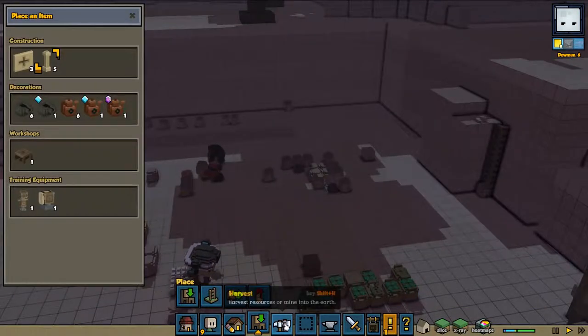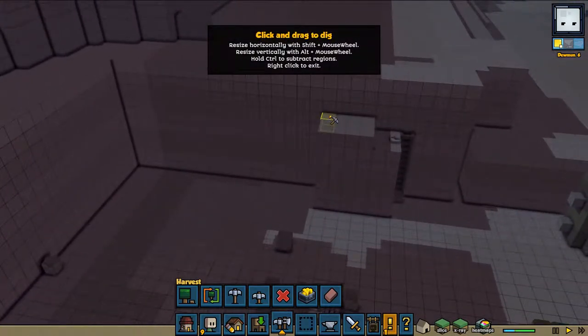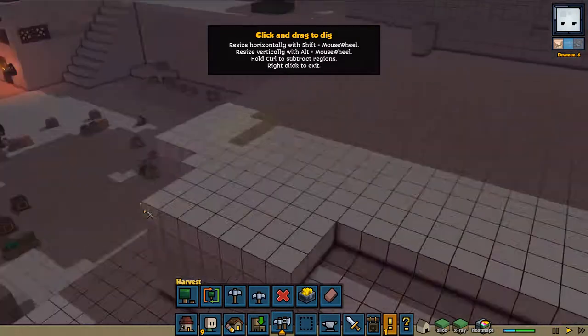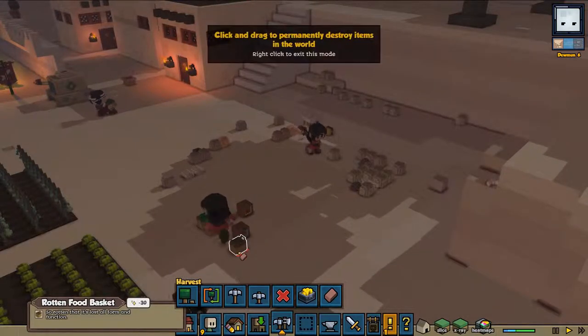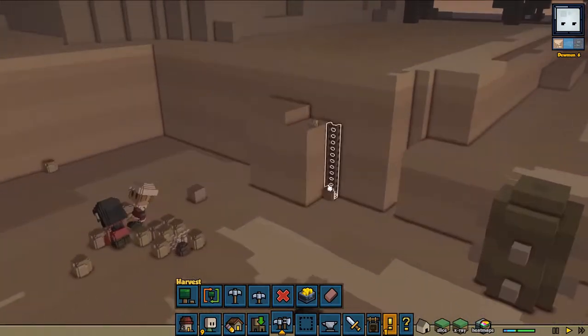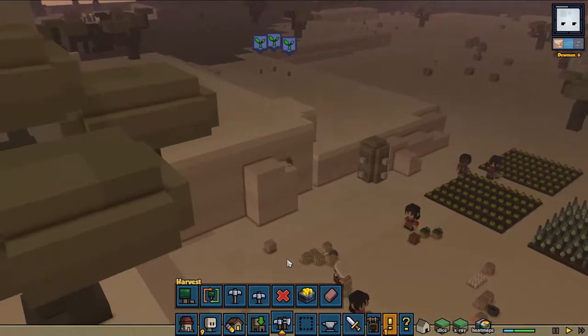Let's see a few more mining things. I hear that stuff again — rotten stuff. I kind of want them to destroy that by themselves. There should be a mod that would destroy rotten stuff automatically.